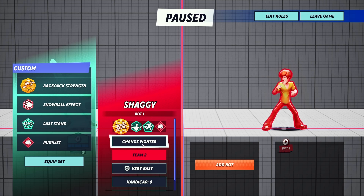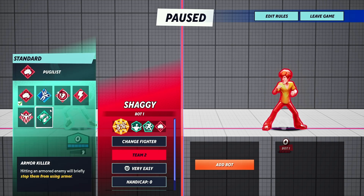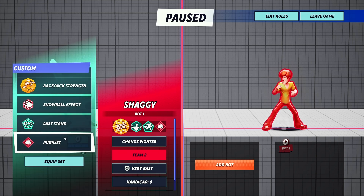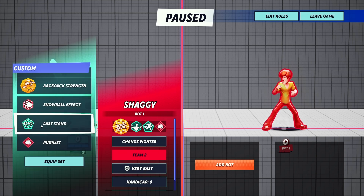If you're wondering what perks I use: backpack strength, snowball effect, last stand, and perk list. I'll swap last stand for speed force assist if I'm facing fast characters like Harley Quinn or Arya Stark. But if I'm playing against someone with armor moves like Wonder Woman, Steven, Jason, and Superman, I'll use armor crush and keep last stand on since they're probably not fast characters. That's it for this video - see you in the next one. Peace.